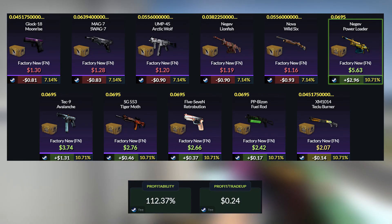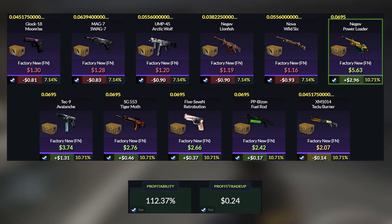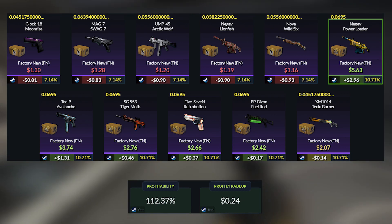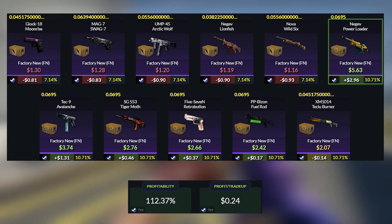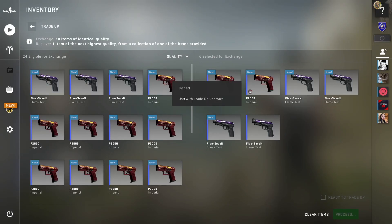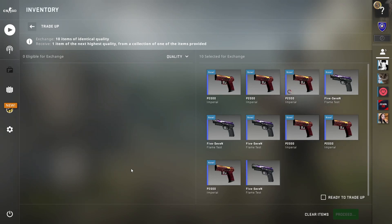For the outcomes, we get a $3 profit with the Negev, then around a $1.30 profit with the Techline Avalanche, then a small profit with the rest of the revolver skins, and a small loss with the rest of the clutch skins. We have enough inputs to try this trade-up 3 times, and hopefully we can get a really nice profit.